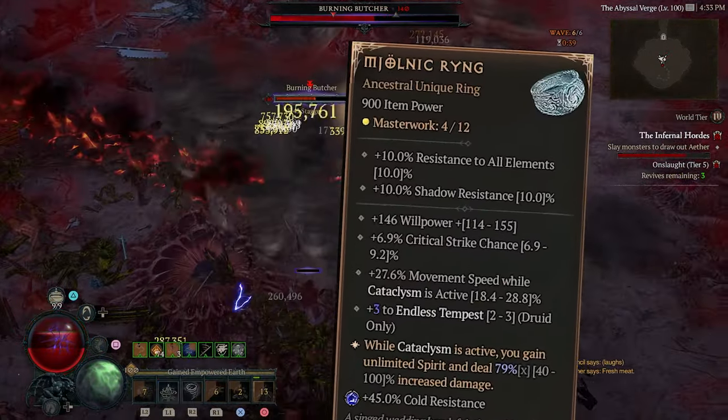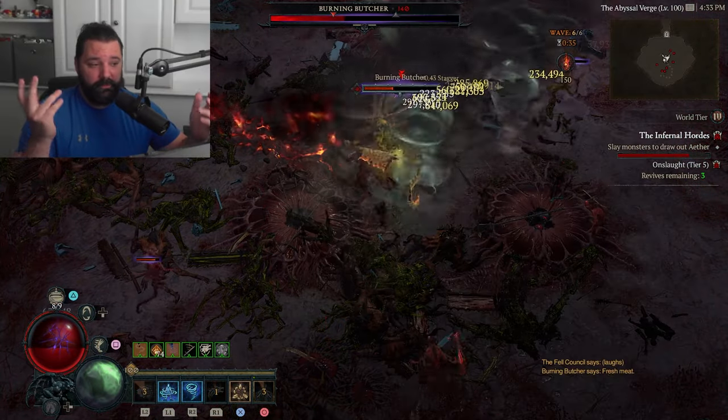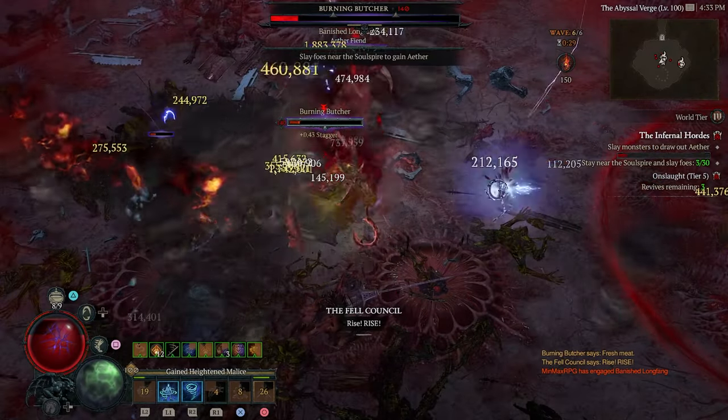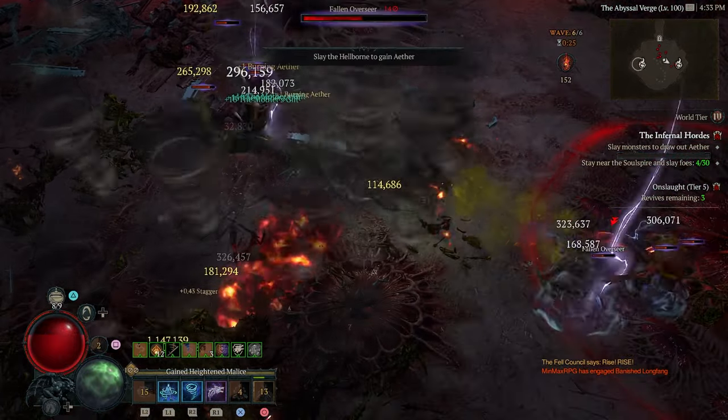While Cataclysm is active, you gain unlimited spirit and deal up to 100 times increased damage. The concept seems simple — we've just got to keep Cataclysm active all the time. Surely they're not going to let us do that, because that would be absolutely broken and would even function on multiple builds.